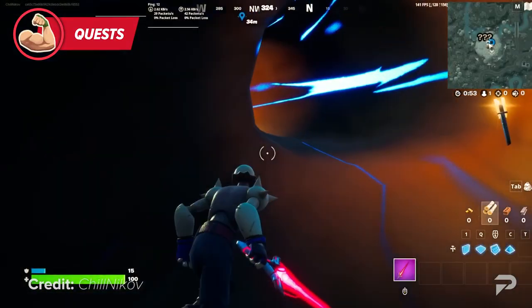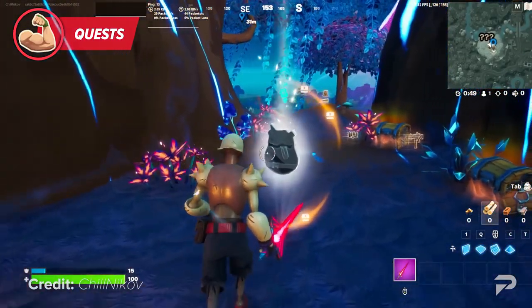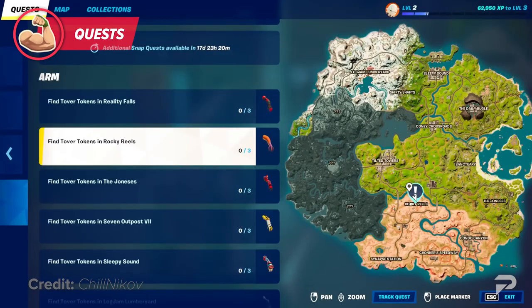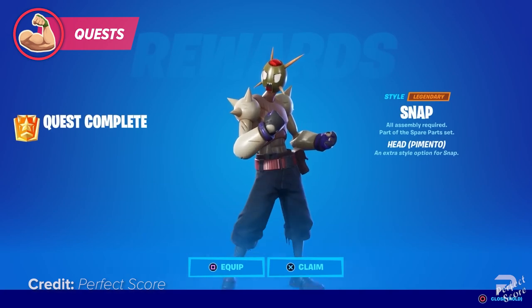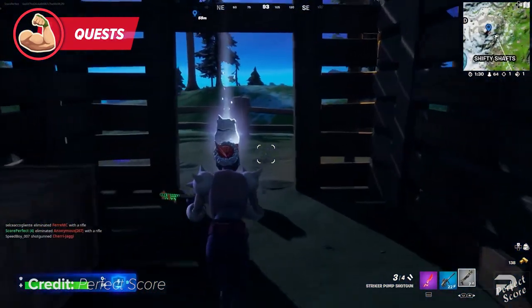Set aside some matches during the day to focus entirely on quests, especially ones that require you to go to a specific location. These are usually the easiest to track. If you plan out your landing and rotation, you can get plenty of them done in a single match. Just don't forget to bring a vehicle and keep an eye out on that storm. Also keep an eye out for tover tokens, especially if you're already going from location to location — you'll need these to unlock more parts for Snap. Snap is going to require a lot of traveling to collect all the parts.